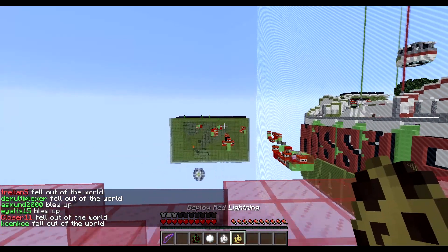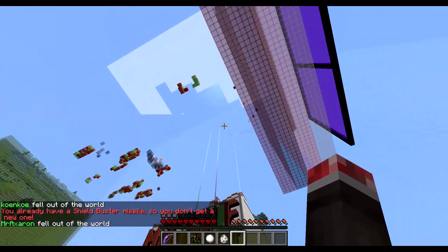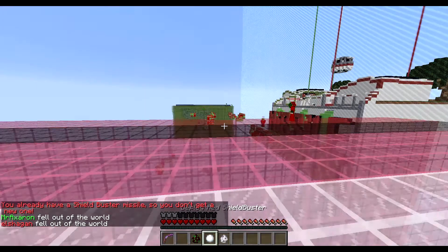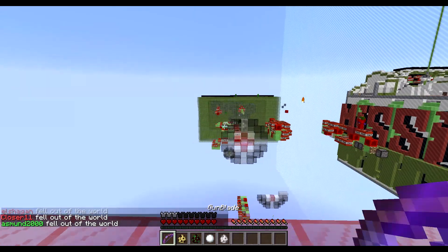Perfect. And we now have a red lightning. Here's something you can actually do: you jump down and it spawns up, so it basically spawns a lot lower down than normal. Immediately you'll fall out of the world and die, but it's one way to get a missile out there.